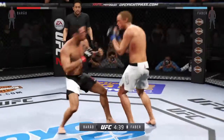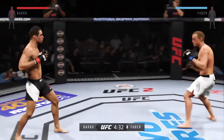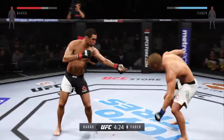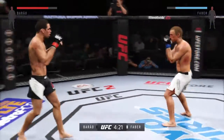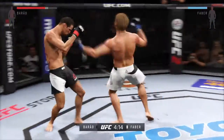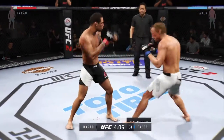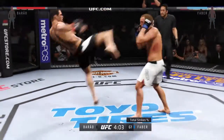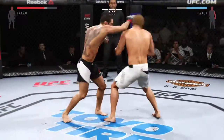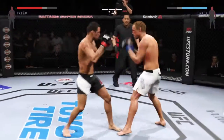Nice block and counter by Faber. Faber with a strong combination. The outside of that left leg is nasty. He goes up top with the kick. Vicious shot to the body. Hard straight punch — there's a nice combination. Big power jab. He's teeing off with some vicious shots. Big body kick.